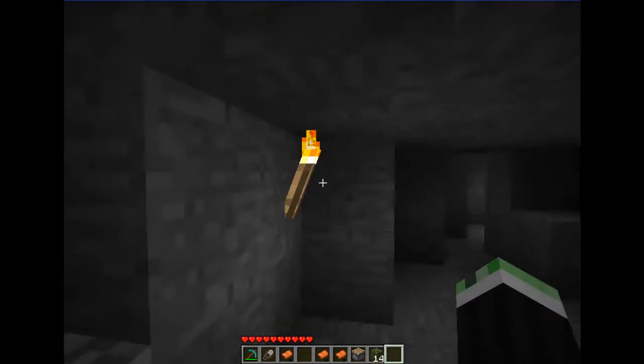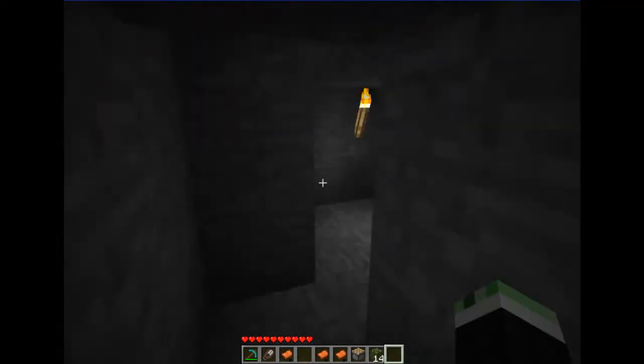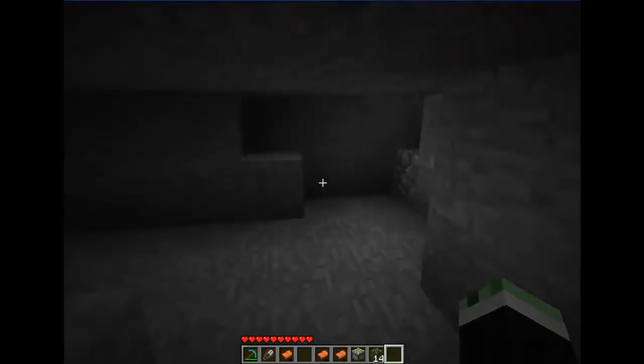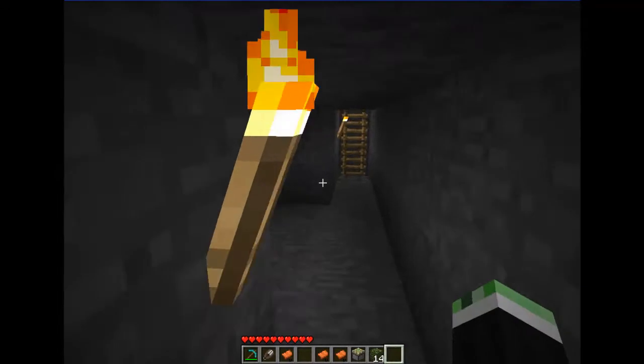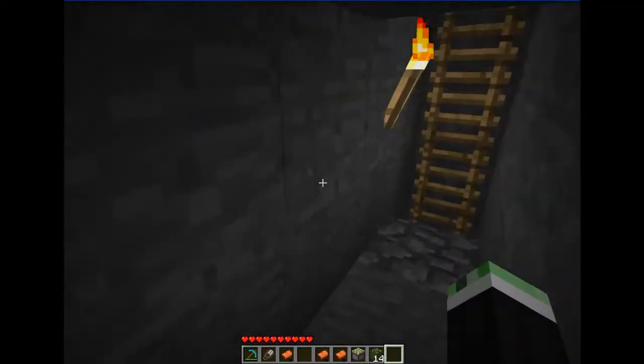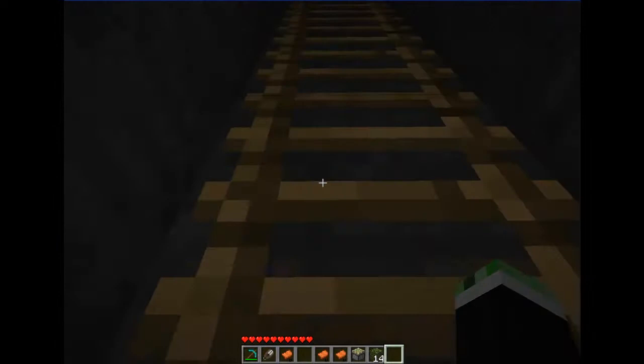To craft a sticky piston, put a piston and a slime ball together. While a regular piston can only push things forward, a sticky piston can push and pull. A piston can also push up to twelve blocks in length.